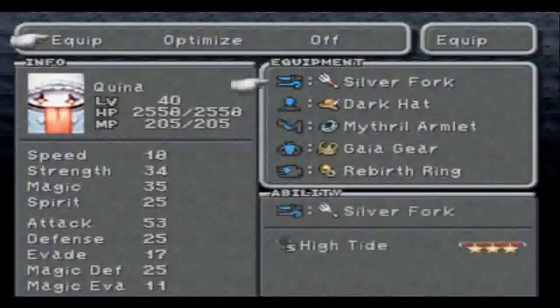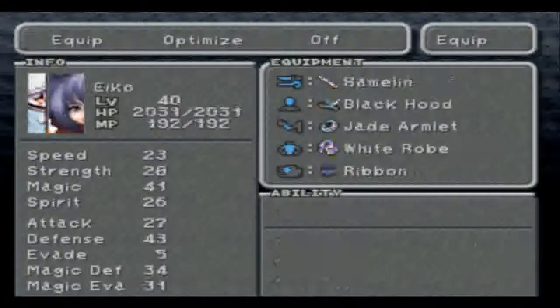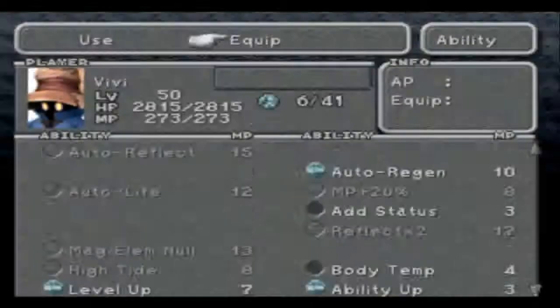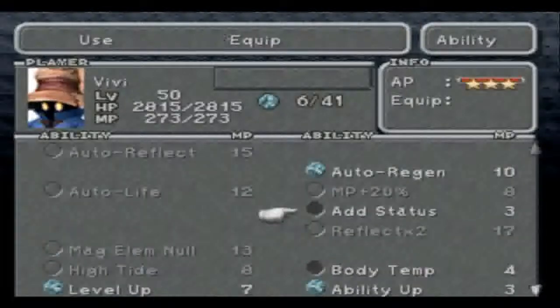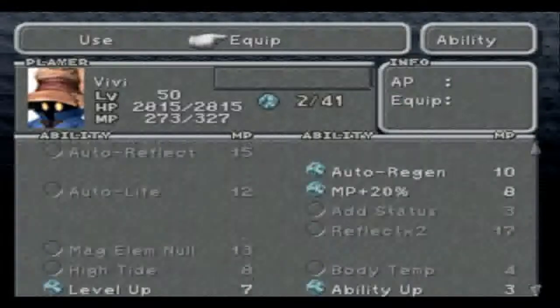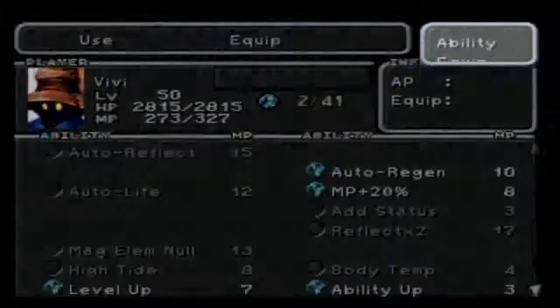Nothing there for him to learn, however it does boost it quite a bit, but we would like that on Vivi — which means he only has two abilities left to learn for magic. And also you have Reflect x2, which if you attack yourself with Reflect it will double the amount of damage. And also MP plus 20%. Let's go for a loudmouth then, not bad. You can have hold of me, Zidane. This might be a good idea.